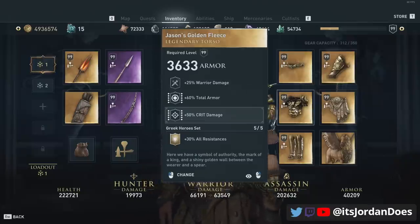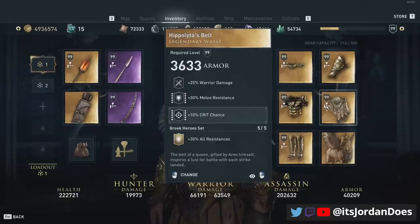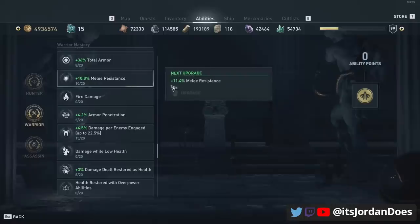On the chest I engraved crit damage for more damage output. The waist already has melee resistance on it, so I engraved crit chance there, along with 20% crit chance while at full health — because you're going to be at full health constantly on this build.